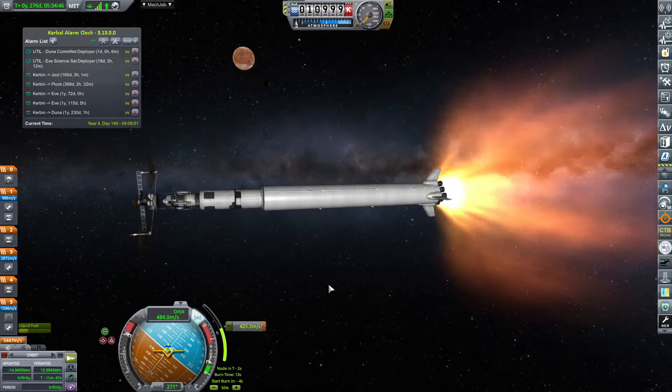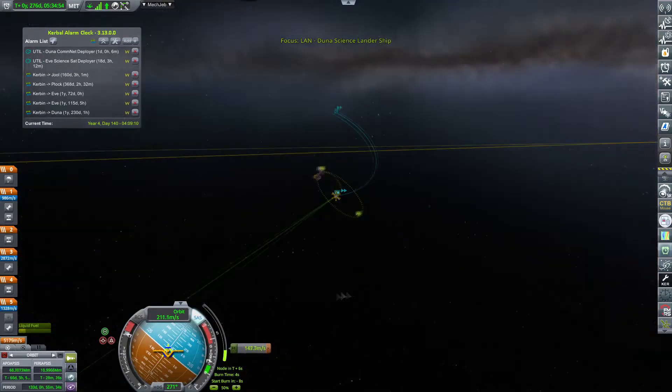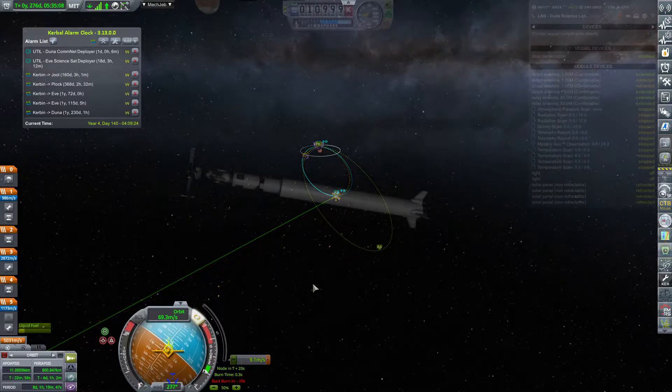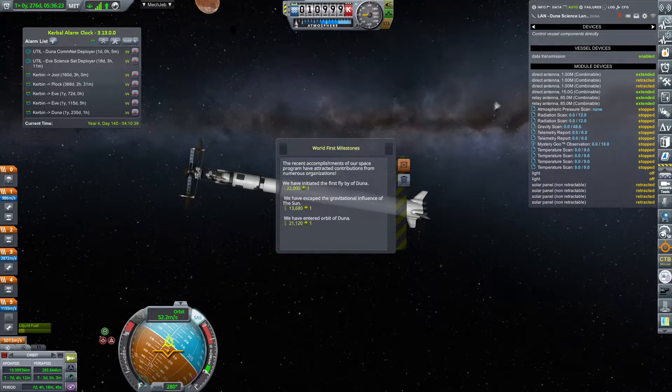All right, that being said, we are performing the orbital insertion burn. I did not want to aerobrake for specific reasons. And look at this, I already set up the burn so that I have an Ike encounter. And we are experiencing the solar storm.